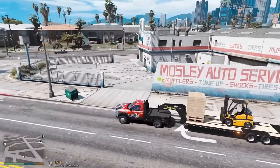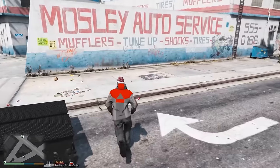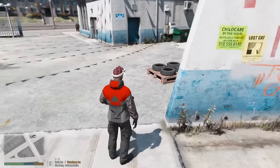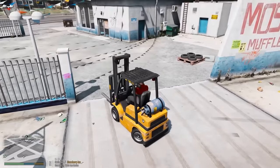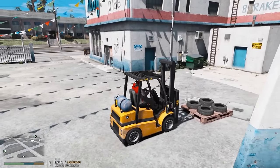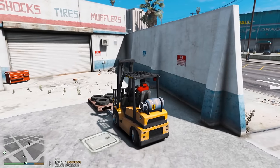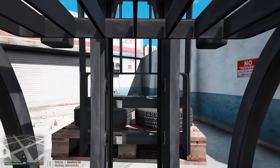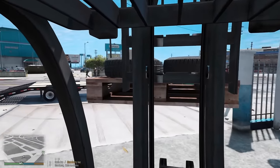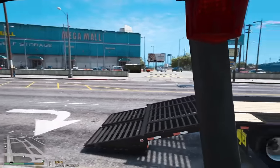We are here at Mosley's Auto and I believe they said they're gonna have some tires ready for us — and I see them, perfect. Should we just take the whole pallet? I might as well — why work hard when you can work smart and use your machinery? Plus it's kind of fun to just load stuff. These forklifts are a little tricky sometimes, you gotta get it just right — and we got it, perfect. We're gonna place this onto the trailer in the middle — and we got it. We put the forklift back on and we'll head back to the shop.